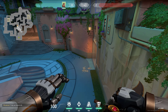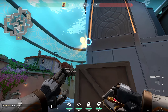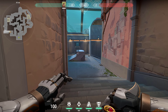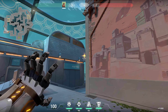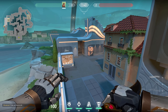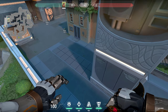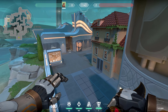Of course you can do this the other way around as well by flashing right here — if you pop your flash right there it's going to blind anyone on middle. If you want to peek out of art, you can simply flash through this pillar and blind anyone in these spots. If you are coming out of B club, you can throw a flash through this corner to take control of long.